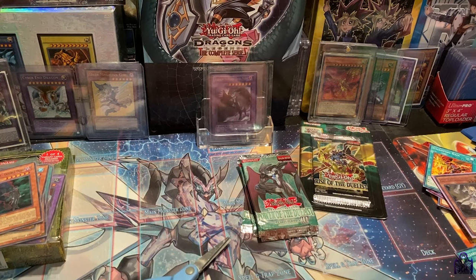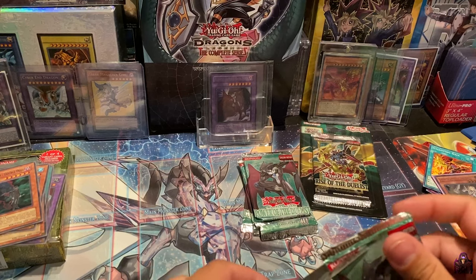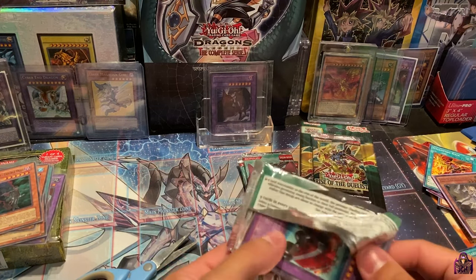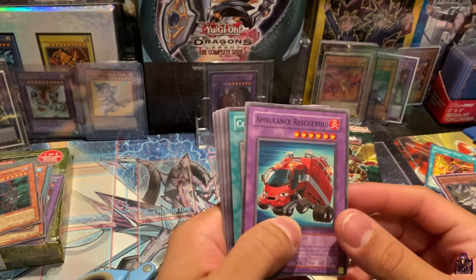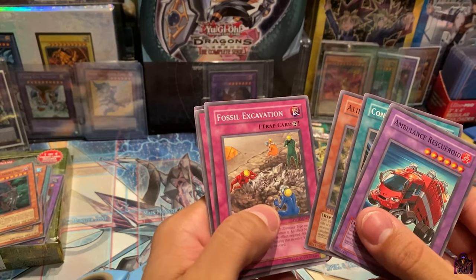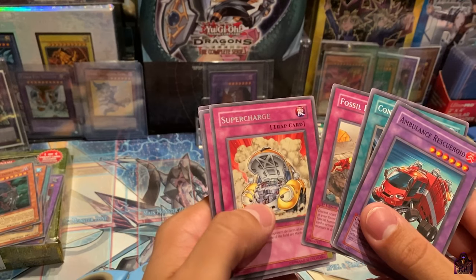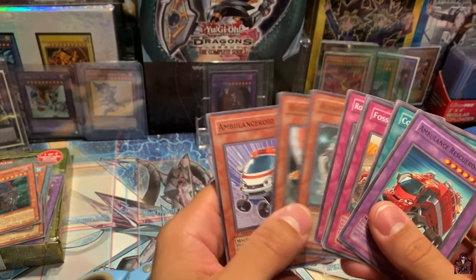I definitely want to get more Power of the Duelist — such a beautiful set. This is a heavy one guys, hopefully I'm not wrong. It kills me just opening these packs — I want to keep them sealed, but I'm curious what they have inside. Ambulance Rescue Roid, Contact, Alien Gray, Fossil Escape Vat, and a Rare Supercharge. Royal Writ of Taxation, Alien Skull, Rallis the Starbird, and Ambulance Roid.